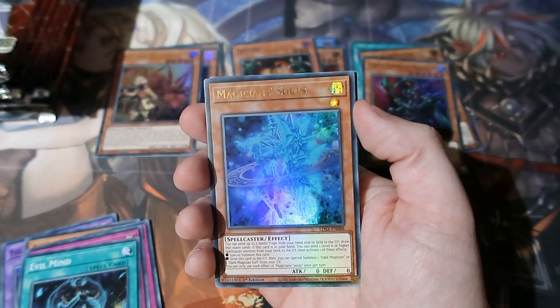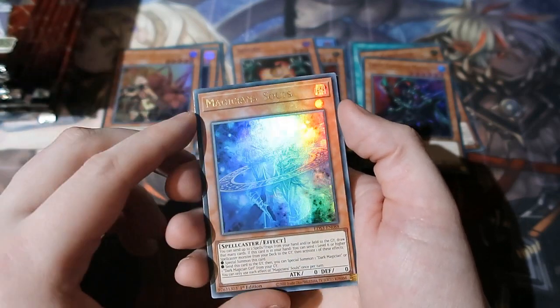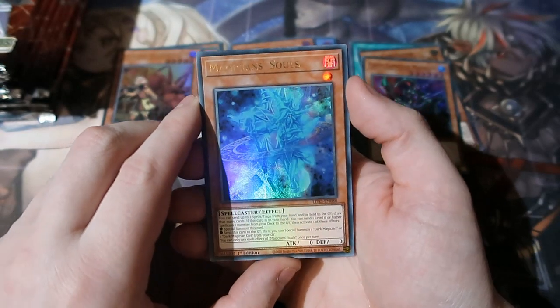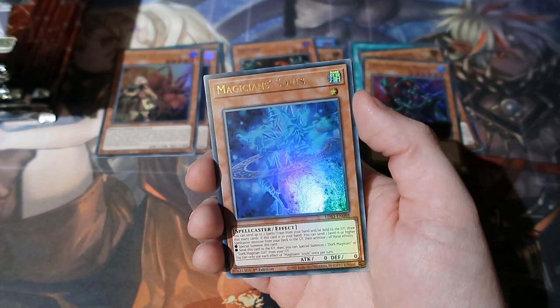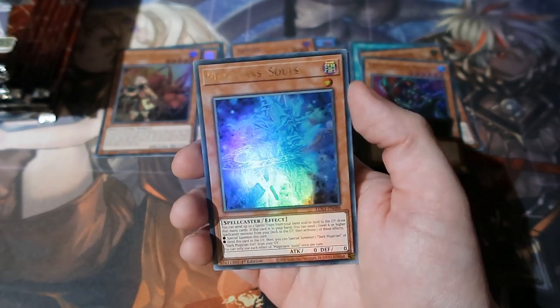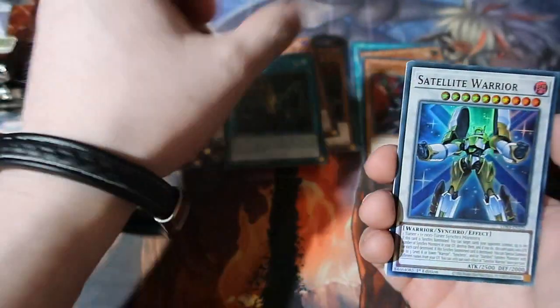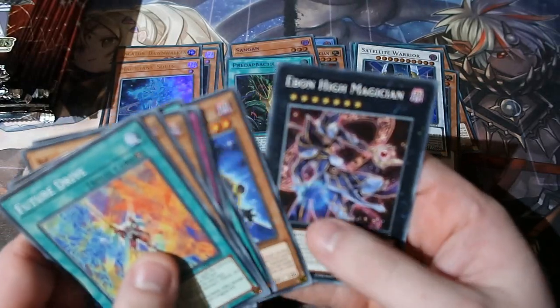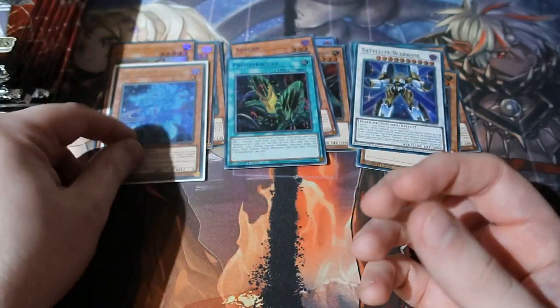No! No way! I did it again! We're getting Magician's Soul! Oh my god! No freaking way! It was in here! Oh my god! That's my second one! Let's go! Yes! Oh my god! We got the best card in the set again! We got a sleeve up Magician's Soul, because that is the best card in the set, if I recall.